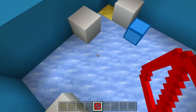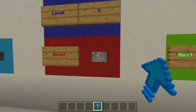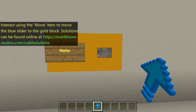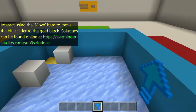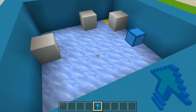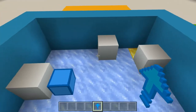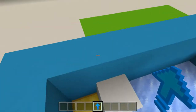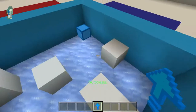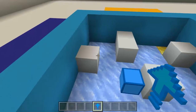I want to go diagonal — oops. Alright, there's a reset level button. Go up, go that way, go down, to the side, up, that way. How's everybody's day been? It's a very relaxing map.